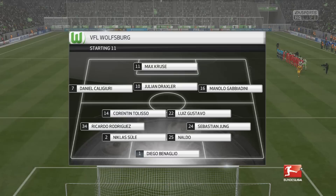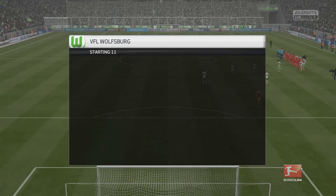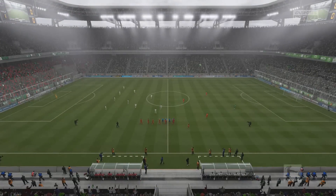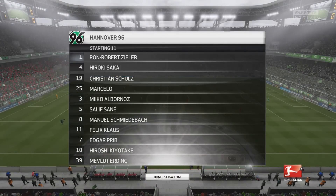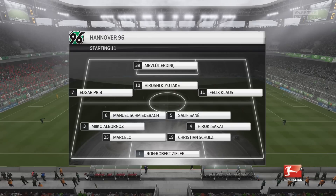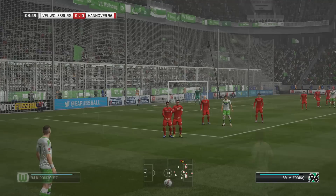We're starting a very strong 4-2-3-1. Manolo Gabbiadini starts on the right hand side with Daniel Caligiuri on the left and Julian Draxler in the middle. It's a slightly changed lineup to the one we put out against Bayern Munich in the final game of yesterday's episode, but still should be strong enough to see off Hannover. We've only lost one game all season so far in all competitions, so hopefully we can continue that good run of form.